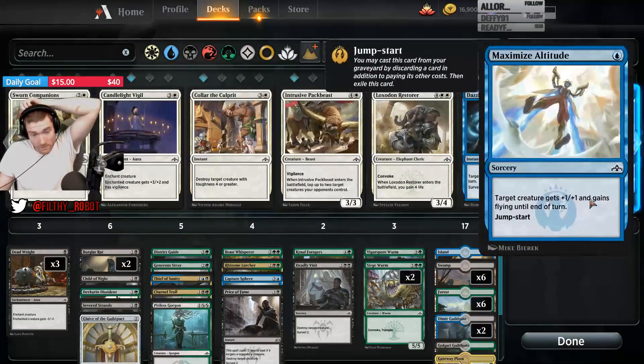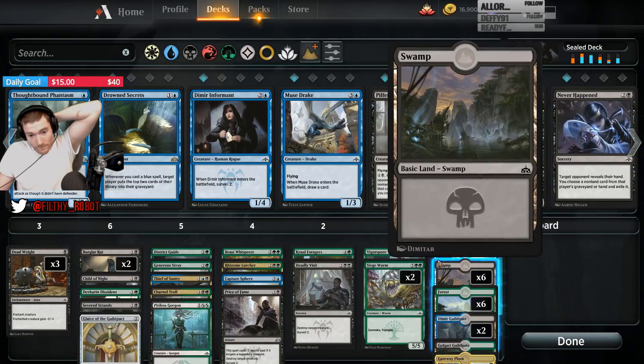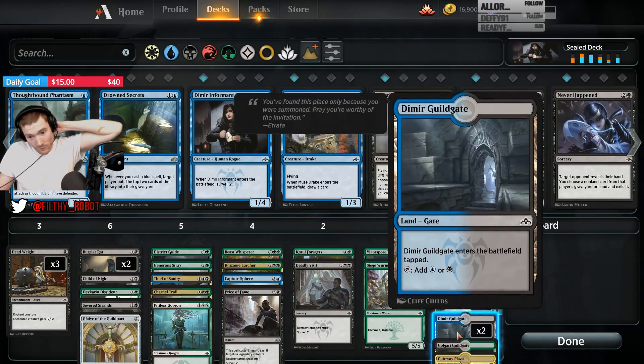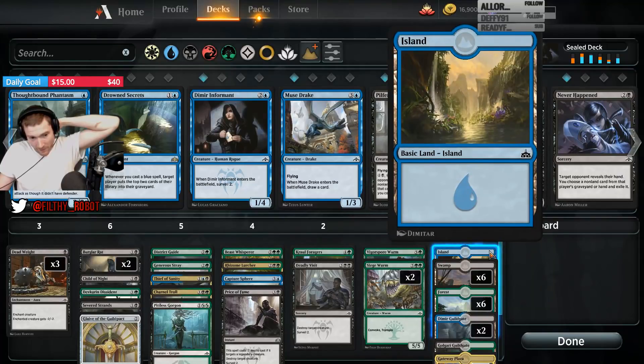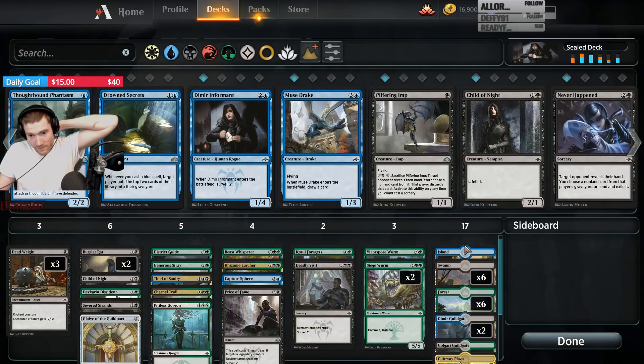You know what the downside of having more removal is? Me neither. So if we run two Guild Gates and a Gateway Plaza, I could probably get away with no Islands. Both of these cards are situational and good later, so that could be okay.